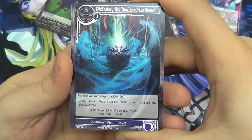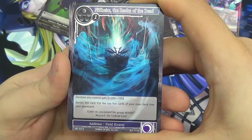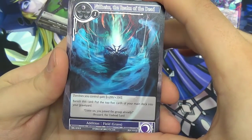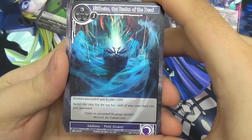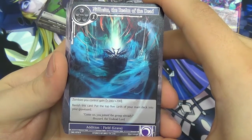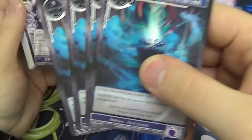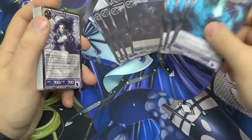This is Niflheim, the Realm of the Dead. It's an addition field with subtype grave. It comes into play and gives a global effect — costs two to play. Zombies you control gain plus 200/plus 200, where zombie is a race type. You can also banish this card as a cost to put the top five cards of your main deck into your graveyard — so it's buffing your zombie army and then has additional use for supporting Rezard. You get four of those, and to note, those are rares and you get four of them.